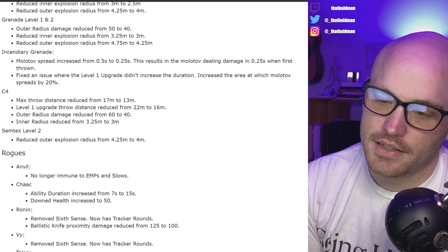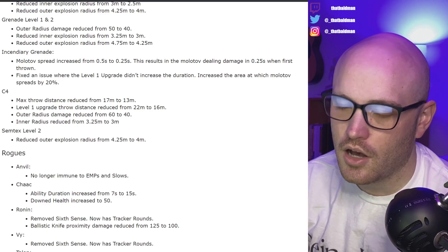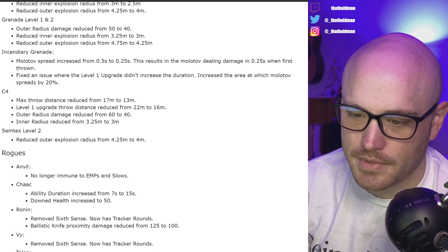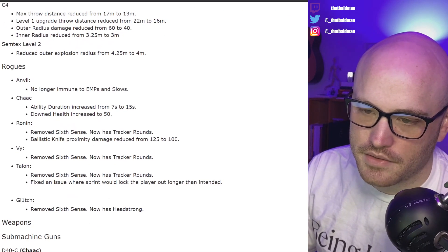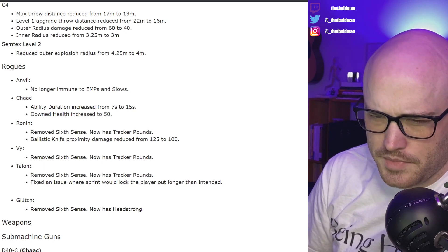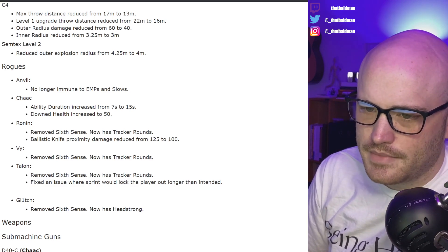That's going to hurt me when I play Talon and Anvil especially. That throw distance was nice, but I guess it was a little far the more I think about it. Rogues — Anvil: No longer immune to EMPs and slows. Interesting. I wonder if that's going to be replaced by anything. I'm okay with the slows, but the EMPs — eh, I don't know how I feel about that. We'll have to find out tonight.